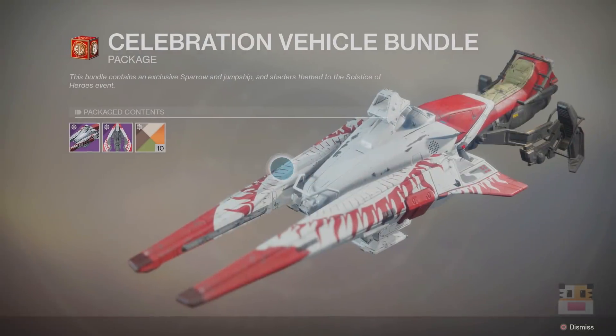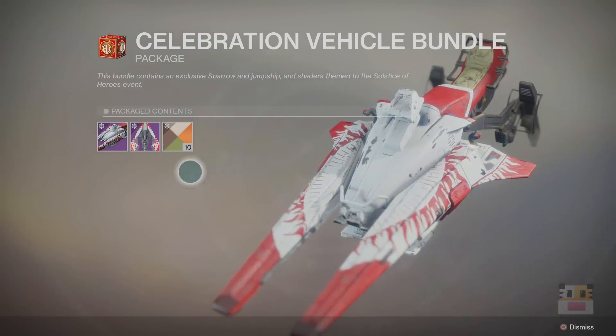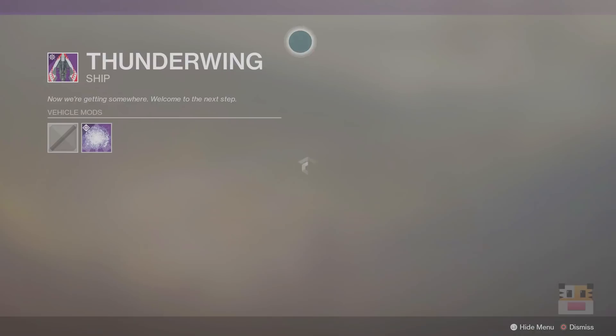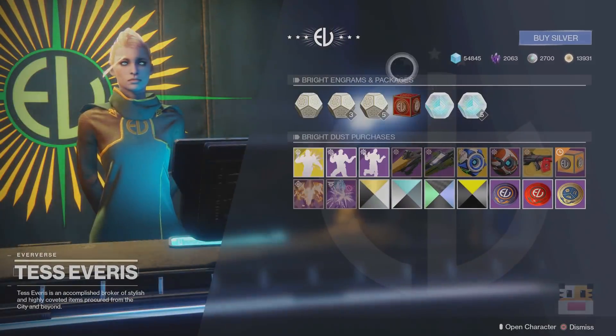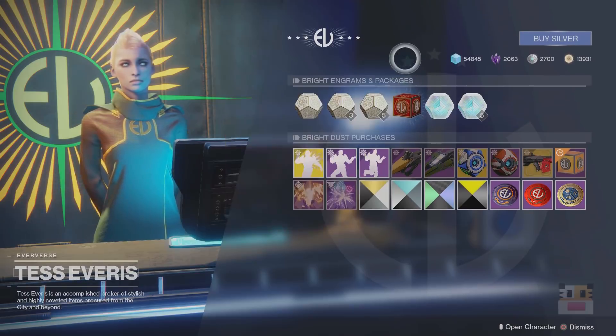Let's go ahead and check out what this bundle is — Celebration Vehicle Bundle. You got this one which is going to be like a sun traveler-like sparrow. You've got also the ship, which is going to look very similar, but in ship form. And then ten of these shaders. That price is 800 Silver, so that's just under $10 if you want to get that. I personally don't find these to be worth it because you can get those sparrows and ships and stuff pretty much in a few hours of play.